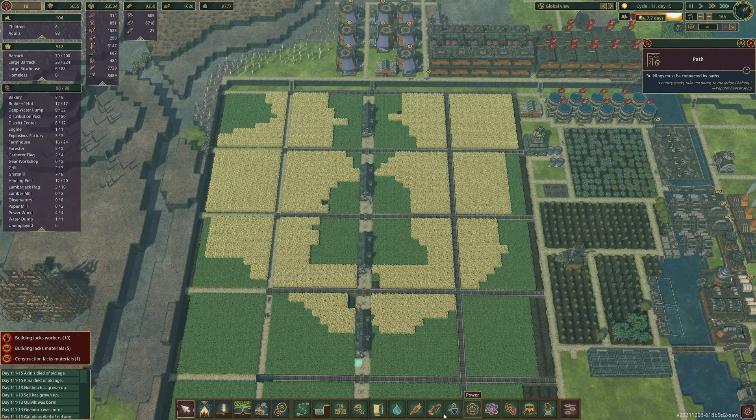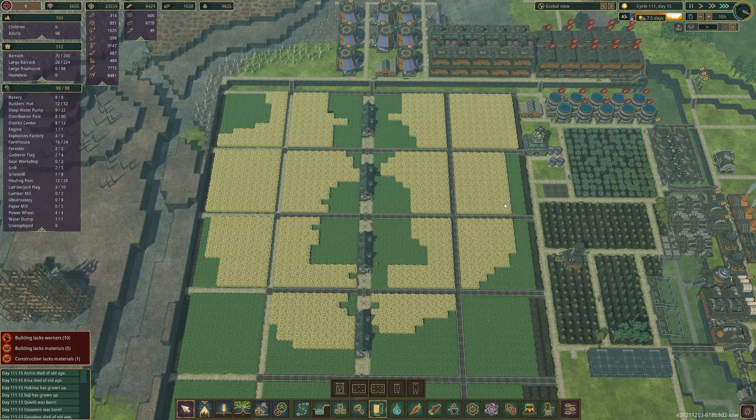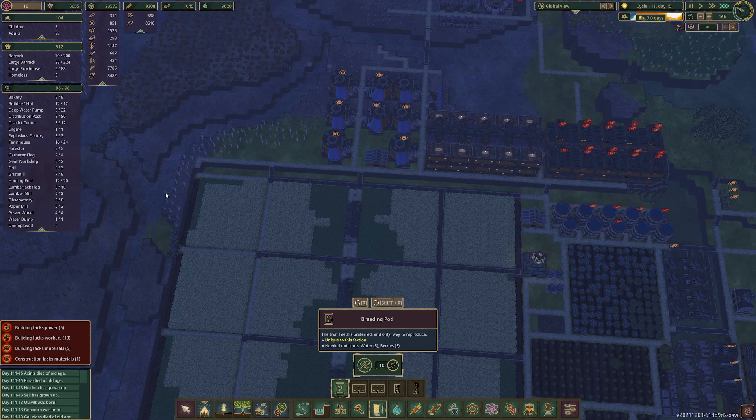I'm going to put breeding pods along here. That's amazing - I thought it was a two block space. From what I've seen on the Discord, if you have carrots and shelter it roughly sustains about one breeding pod per 16 beavers. We need to sustain 200 beavers - let's take a look at the trusty calculator. 200 divided by 16 is 12.5. Should we put 13 just in case? 13 should give us a sustainable amount of beavers for this area of 200.